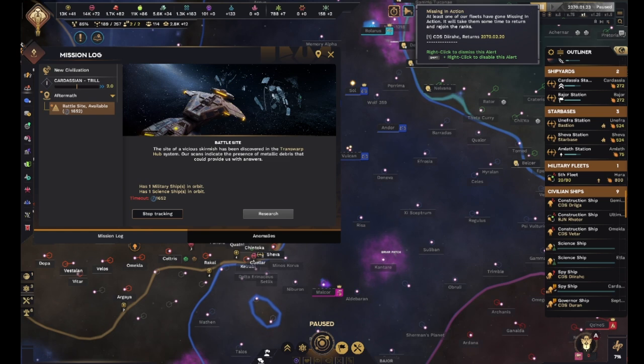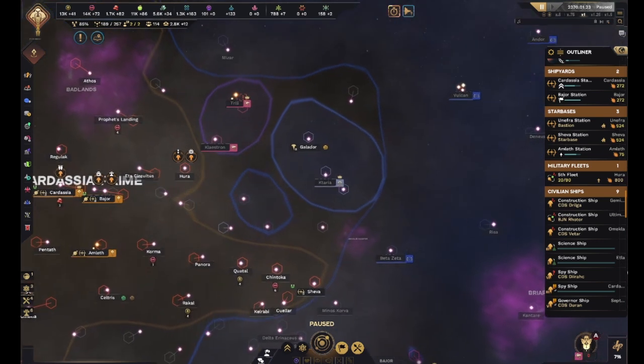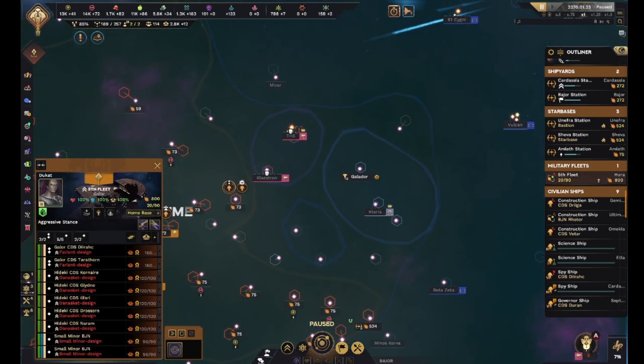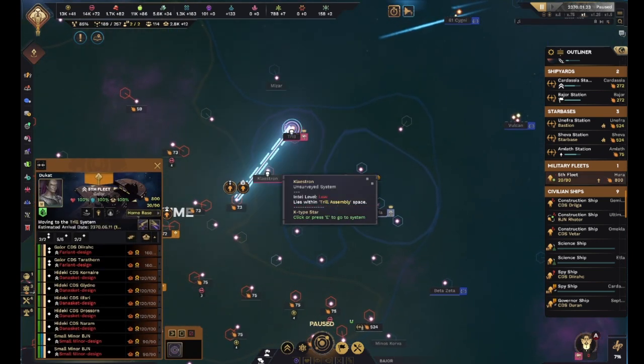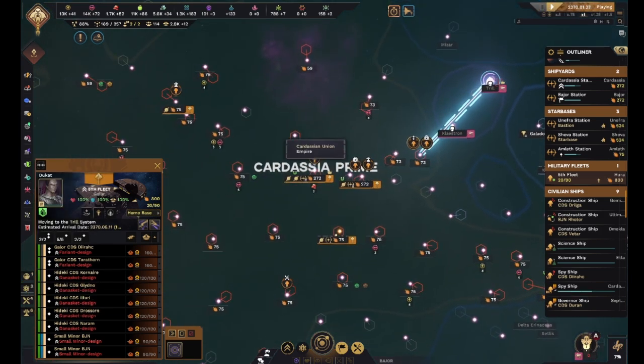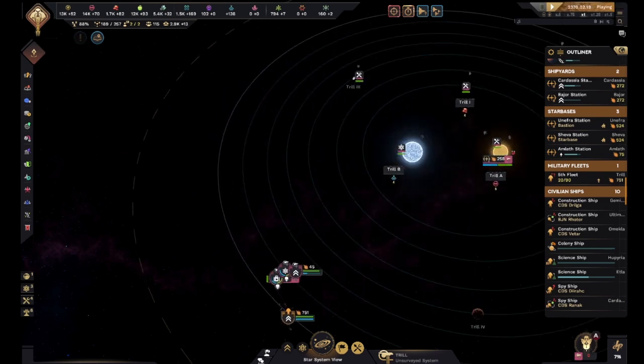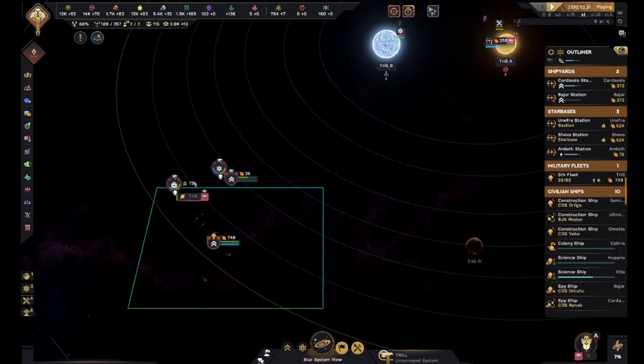The CDS Diorark - I think that was our spy ship. No time like the present - move on in. I don't have any other ships to back me up though - if this fails, that's my entire fleet right there. We have invaded Trill. Hopefully they will do decent enough.